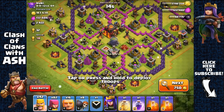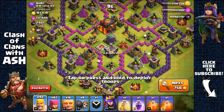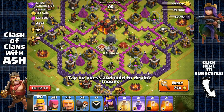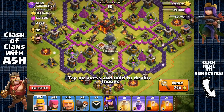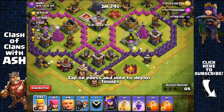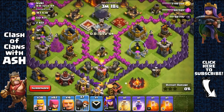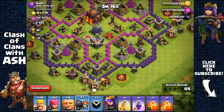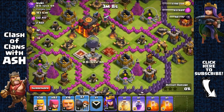Taking the Dark Elixir storage and heading out — 1,850 Dark Elixir against the Town Hall 11 base. Now a rushed TH10 with single-target infernals. Deciding whether to attack — it's going to be risky against those single-target infernals if they catch my Archer Queen. Testing the clan castle first — one, two, three wall breakers. Attacking from a side where the Archer Queen can target the Dark Elixir storage over the walls.